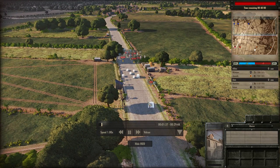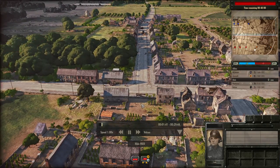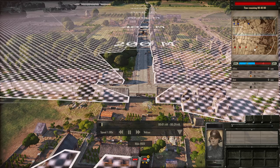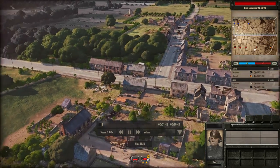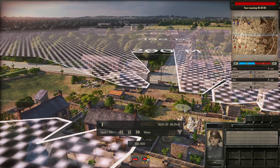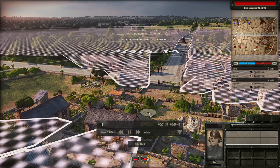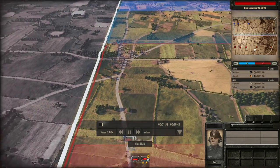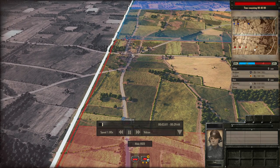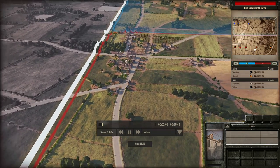I've also got the Stug 3. The idea was to have it sit down here so it can fire down the street. You can put it into cover in this bush here — it can still fire down the street and remain in cover, which is really nice. It's a great position for an AT gun as well if you ever play this map.